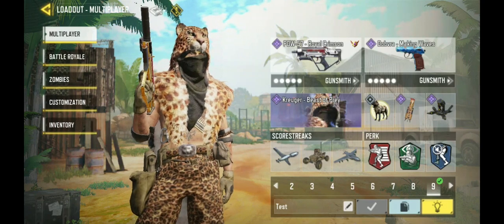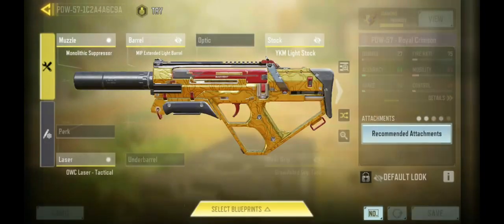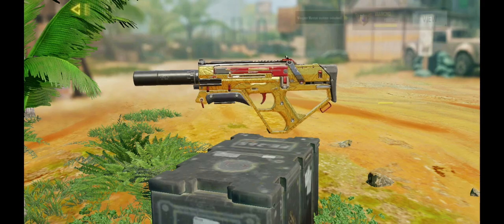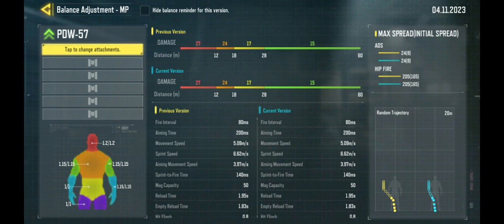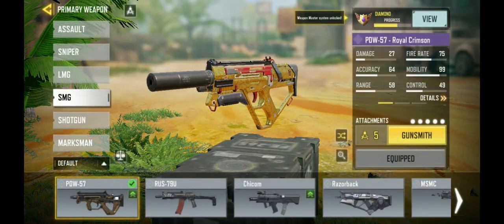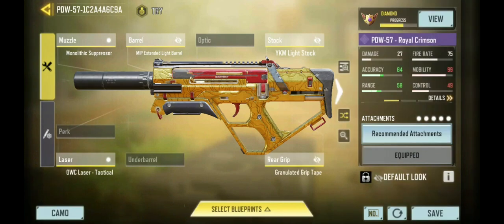Hello everybody! It's been a little while since I did a Buffs and Nerfs video, so I wanted to do one here on the PDW this season. The PDW got a change to the recoil and it severely reduced the horizontal recoil. That was always my problem when I used it in the past — I didn't like all the horizontal recoil. Now that it's mostly vertical, that may have fixed it for me, so I'm going to give it another try today.